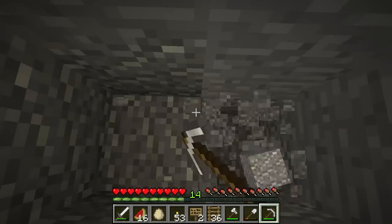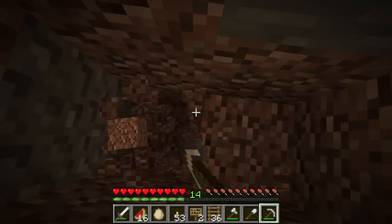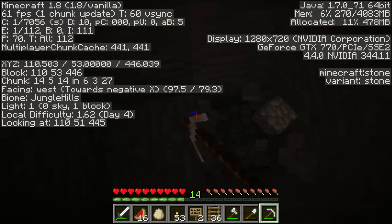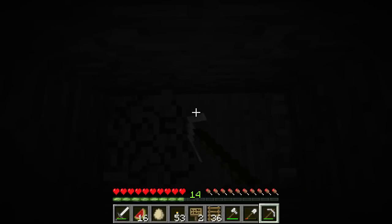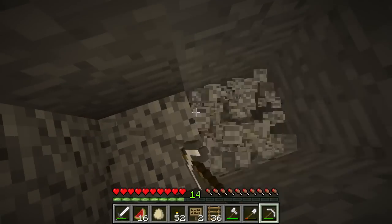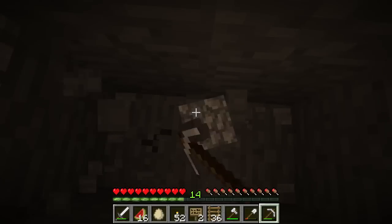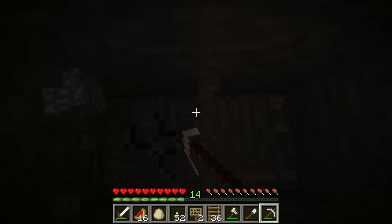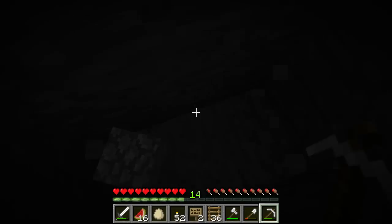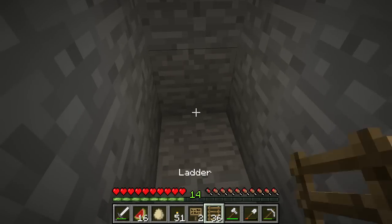Let's keep going down — like I said, we're going to try to find a pretty deep mine here. Hopefully we have enough ladders to get back up. We'll have to keep checking our F3 so that we don't go too far down. We can go down to level 32 before we need to worry about it. Let's keep lighting our way. It's not super important that we have a light in this shaft because it's going to be very hard for zombies to spawn on a ladder — in fact, they can't. So it shouldn't be too much of a worry. We're getting pretty deep down here. Check our F3 — oh no, we're at the perfect height. So now we can go back up with our ladders.